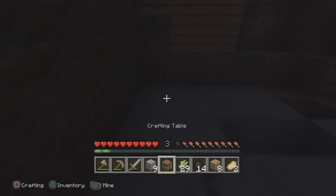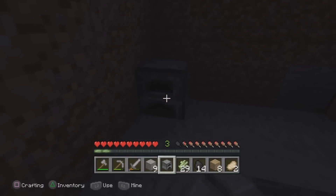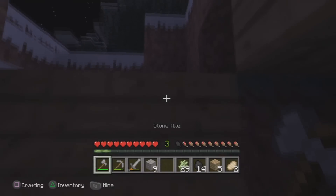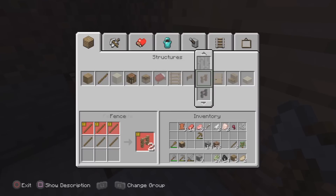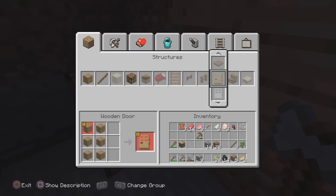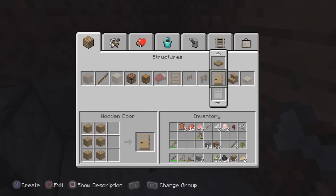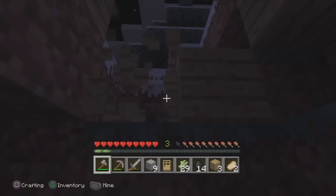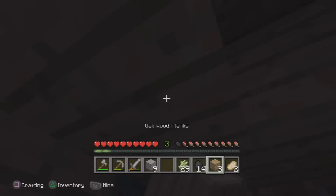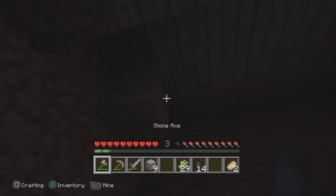Let's make another crafting table. We've got ourselves a nice little home — it doesn't look very appealing but still kind of nice. Let's make a furnace. Oh great, now we've got two. Let's make a door — yes, there we go. We should be able to make a door. Put the door right here.